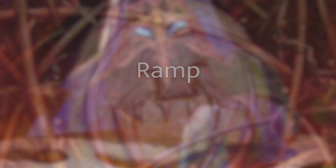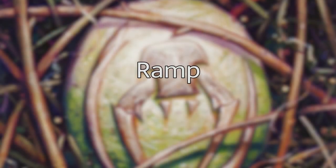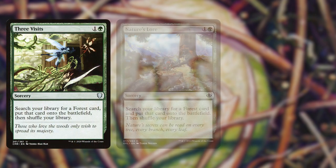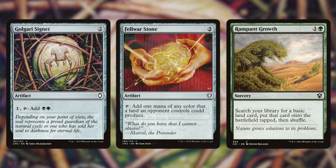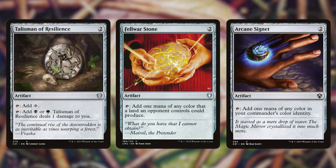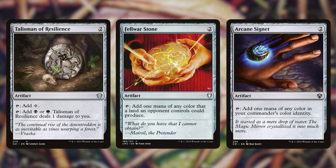Let's start off with just the ramp in this deck. We're running all of the ramp sources you would see in a Golgari deck. We've got Three Visits, Nature's Lore, and Rampant Growth at the two-mana slot, along with Golgari Signet, Fellwar Stone, Arcane Signet, and Talisman of Resilience. So we've got our rocks and two-mana spells.